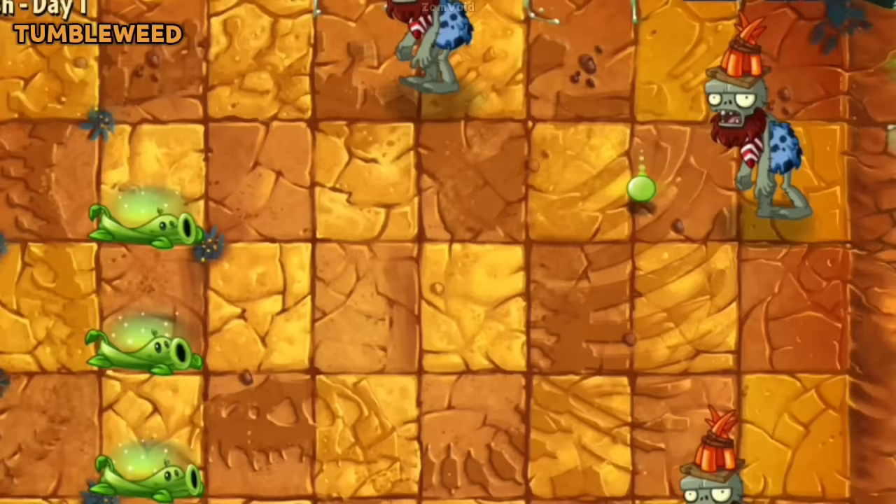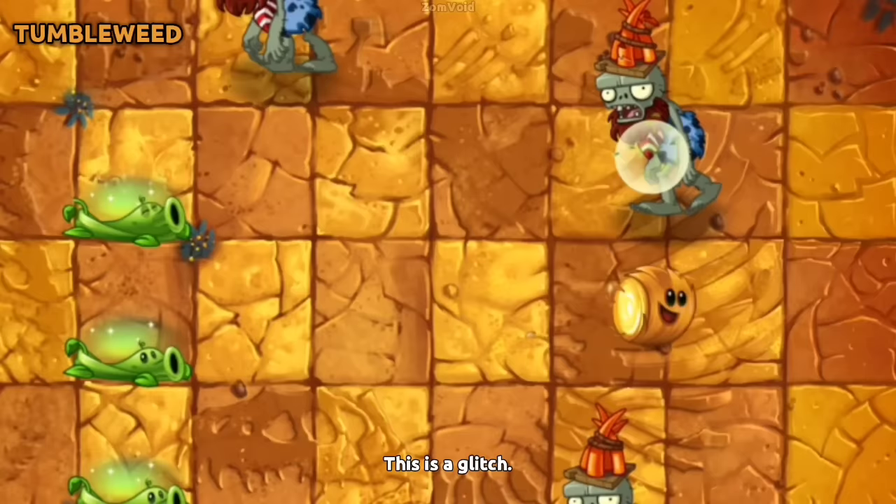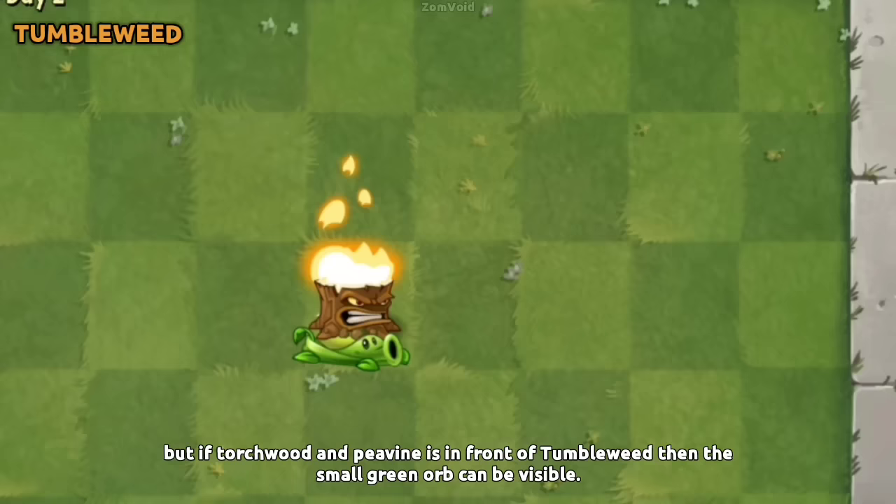Pea Vine can boost Tumbleweed's damage, but the small green orb around it doesn't appear — this is a glitch. However, if Torchwood and Pea Vine are in front of Tumbleweed, then the small green orb can be visible.